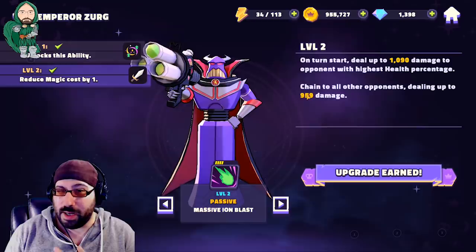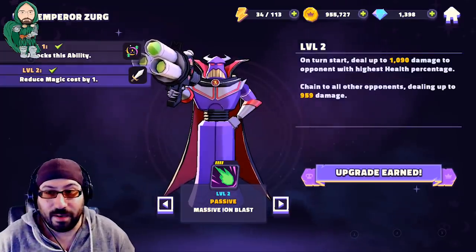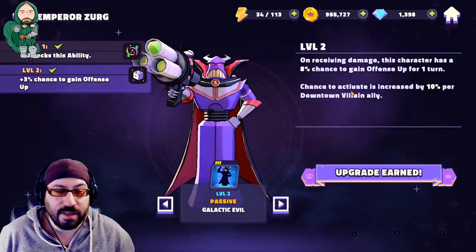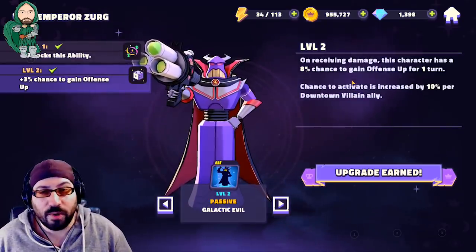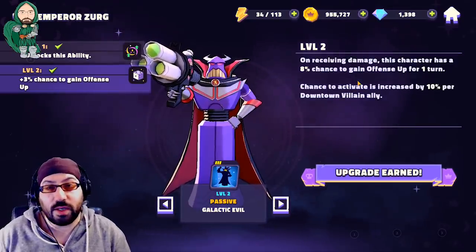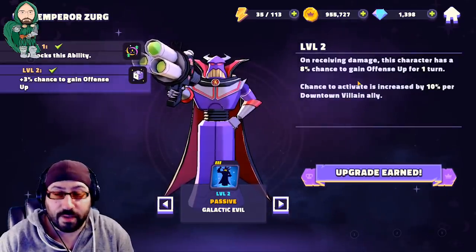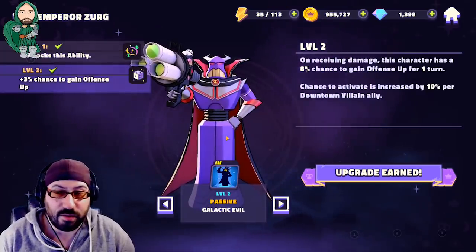Sometimes you may see a character that might not be able to be taken out with Zerg Vision — doesn't matter, use the attack. The passive will probably set that character up. And the last ability is Galactic Evil: whenever he receives damage, he has a chance to receive offense up for the turn. If he's on a downtown villain team, that chance goes up by 10% per downtown villain, so he can have almost a 50% chance whenever he gets hit to get offense up. That's a reason why you shouldn't single-target Zerg unless you know you can take him out — because if Zerg stays alive with one hit point and offense up, he's probably going to kill one or two of your characters.